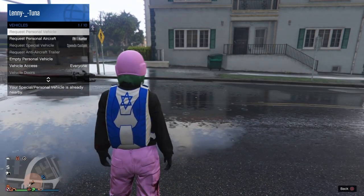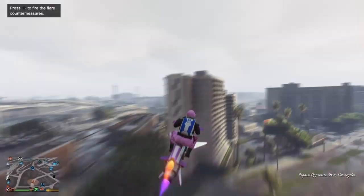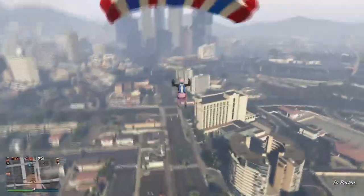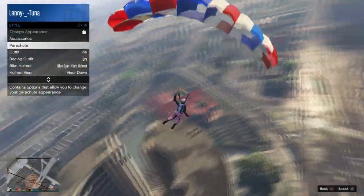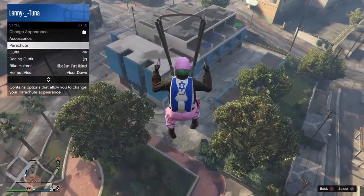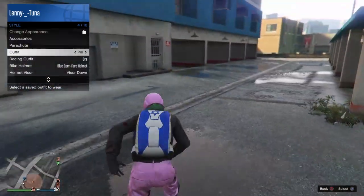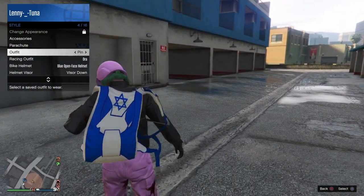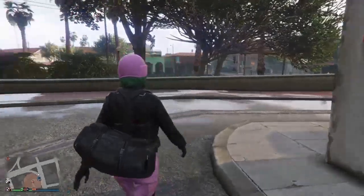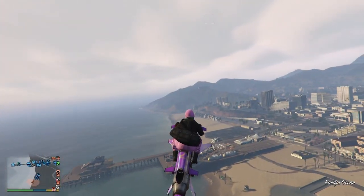From here, request your Oppressor Mk2 or a Buzzard - you need to get high enough to parachute down. I call my Mk2 out, fly up really high, then jump off and pull my parachute. While parachuting, bring up your interaction menu and go over to the outfit you're wearing. As you land and your character is taking off the parachute bag, select your current outfit.